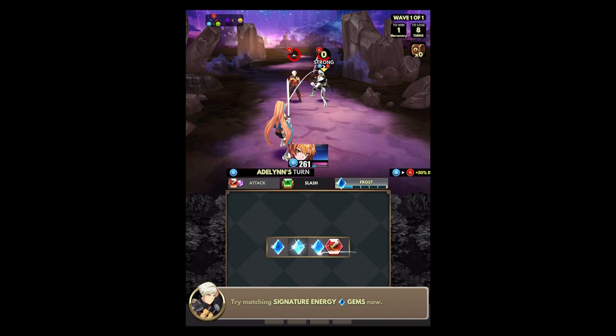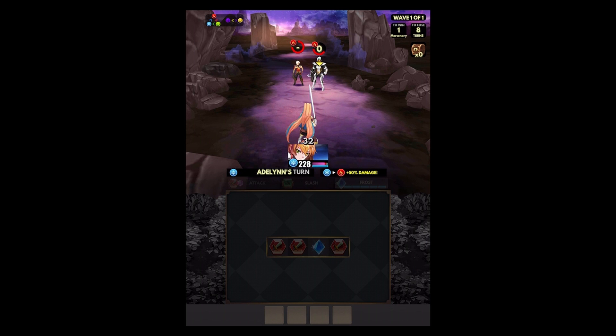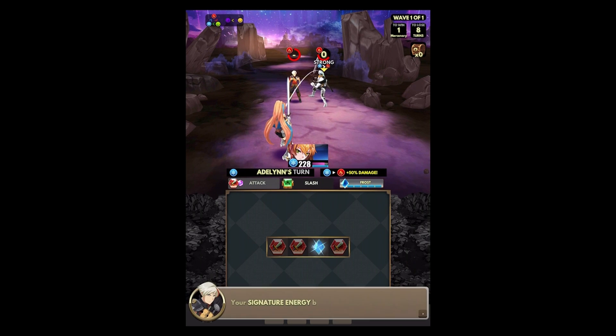We can match signature energy gems to make that move faster. That's a lot faster. You can just click on the signature move — we can do the signature move and another thing. Well, that's great.